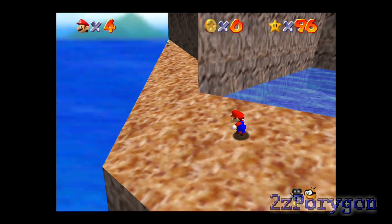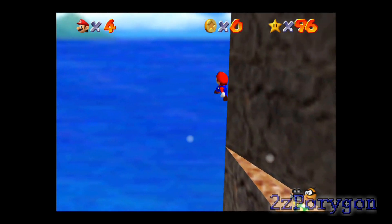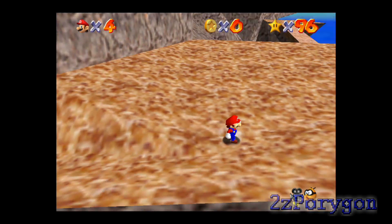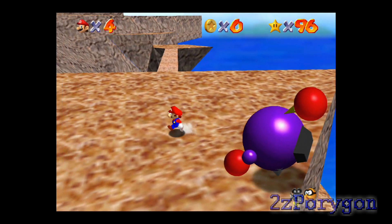The first challenge of this course is to get to the very top of the mountain, and I'm gonna take a shortcut. There's a wind current right here — take it, and it'll take you up to this part of the mountain. Oh, look who's back! It's good ol' Chukya! And you miss.